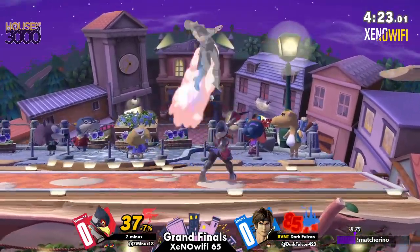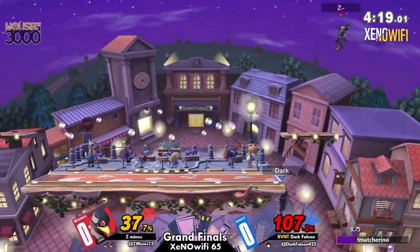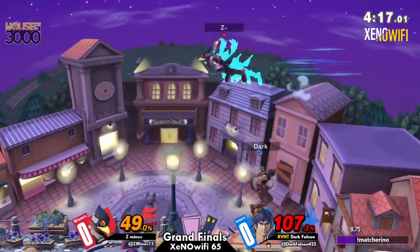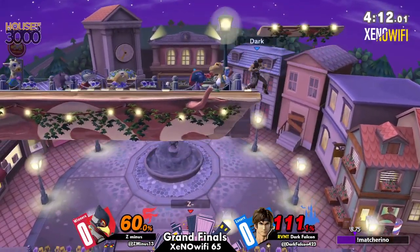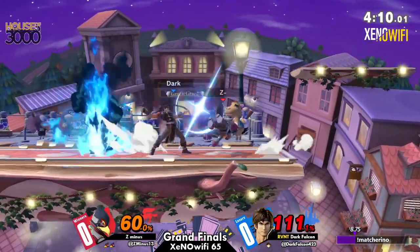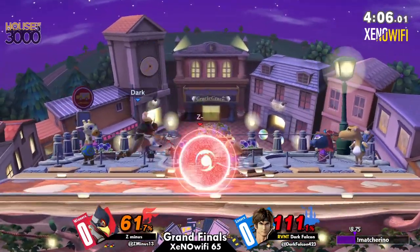That was an amazing call-out from Z-, and that actually led to death. Very good on his part — taking advantage of Dark Falcon having a very hard time offstage. Down throw back air. Dark Falcon is bleeding here, in a very precarious situation. And — oh my god, he made that back. Just barely, too. Very crazy.